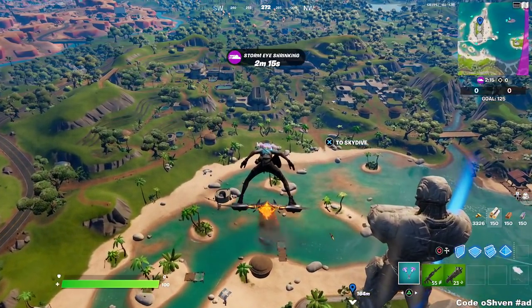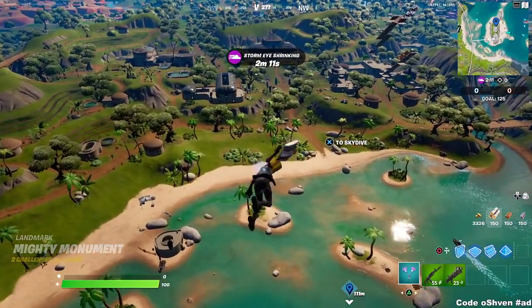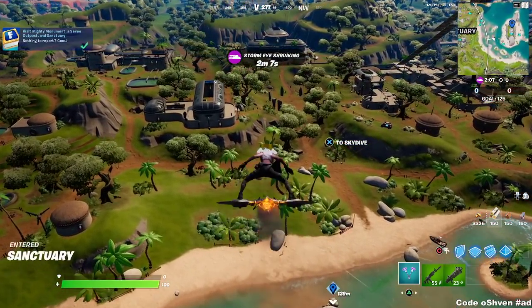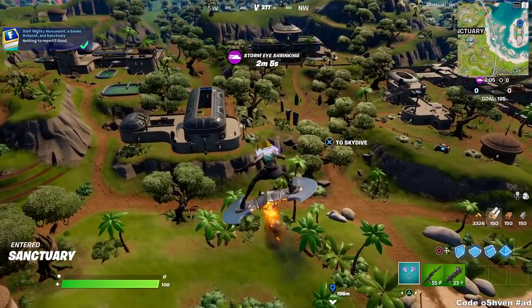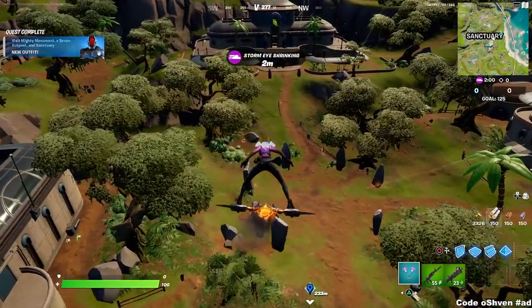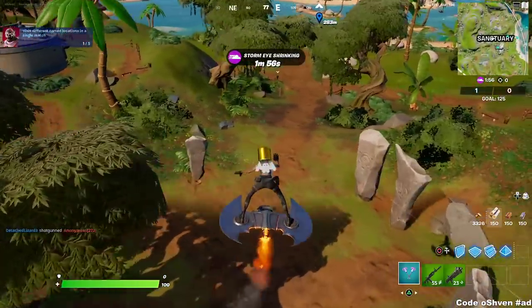This is the fastest way to unlock the Foundation skin. Glide all the way over here — boom — I have done all the challenges and now I have the Foundation skin unlocked. That is the fastest way of doing it.